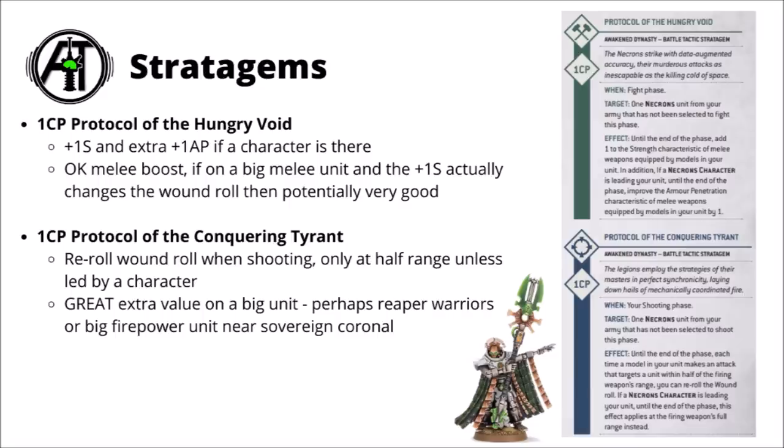For 1 CP, we've got the Protocol of the Conquering Tyrant, which is a very strong one. In the shooting phase it's a flat re-roll the wound roll, only at half range unless the squad's led by a character, in which case you can have it out to maximum range. That's really quite awesome extra added value for a big shooting unit. Using it on warriors with Strength 5 Gauss Reapers could be a very nice way to make them punch up, or perhaps on a really massive firepower unit near the Sovereign Coronal — maybe something like the Necron Monolith with its devastating wounds Particle Whip.